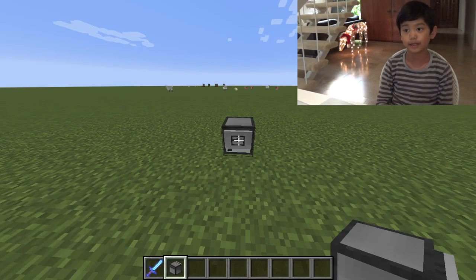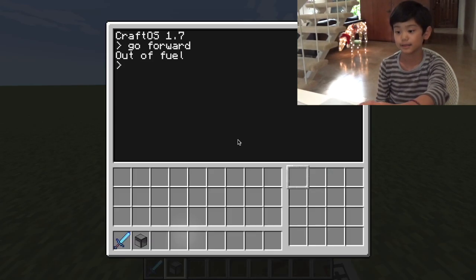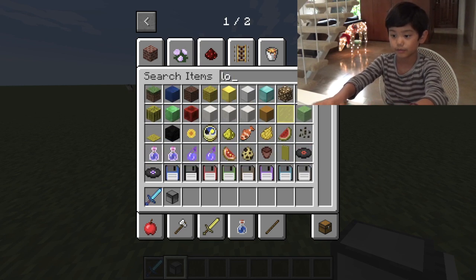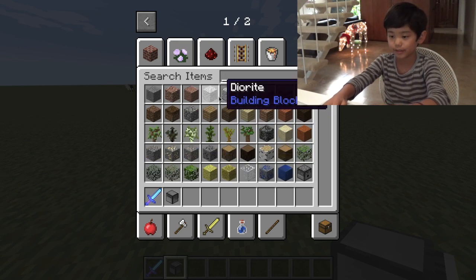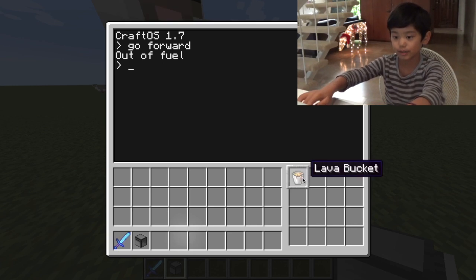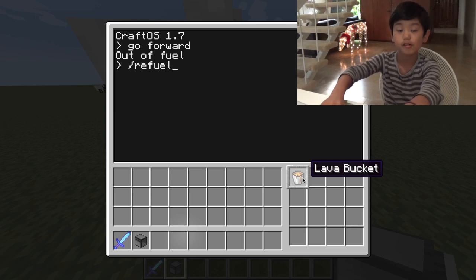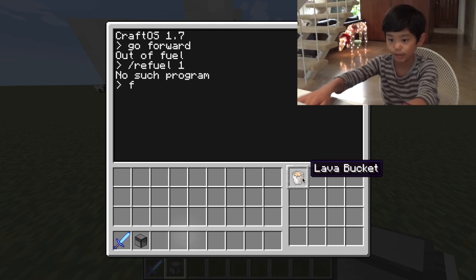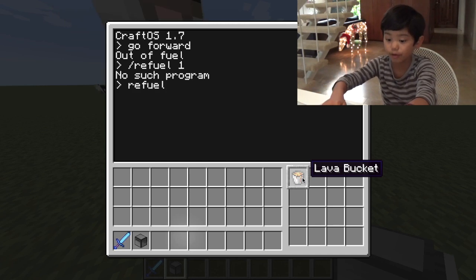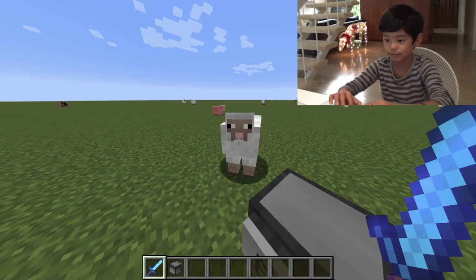Also, you can only do this in version 1.8.9. It said out of fuel, so I'm going to use a lava bucket. Put it in the turtle's inventory, then type 'refuel 1' since I only have one. You don't need a slash — just type 'refuel 1'. Now the fuel level is 1000, so it can move 1000 blocks.